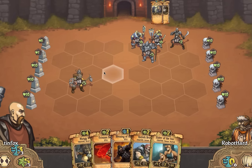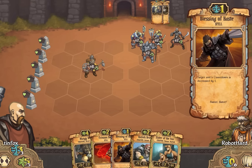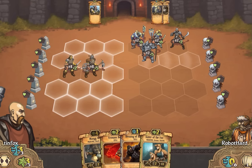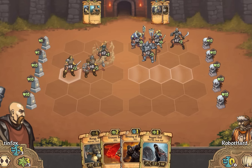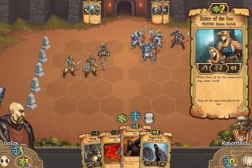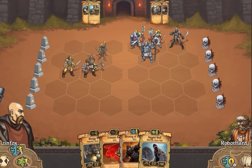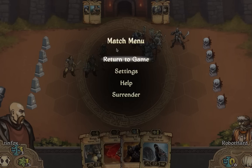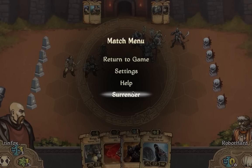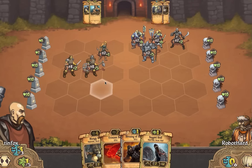There we go — huzzah! Now we have music. Okay, it looks like he's going to town over here. So let's get in that fight. Let's put out our Kinfolk Brave and lay down our Sisters of the Fox here. We'll keep ourselves from getting decimated. I hear two music tracks going — I'm gonna kill the music. Sorry.